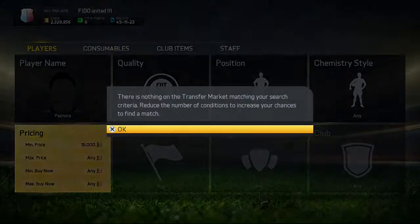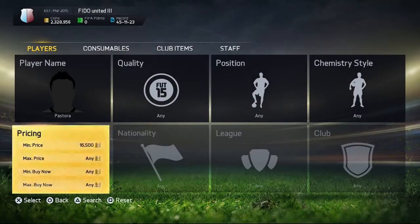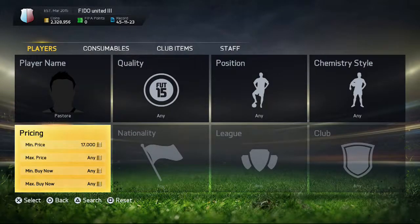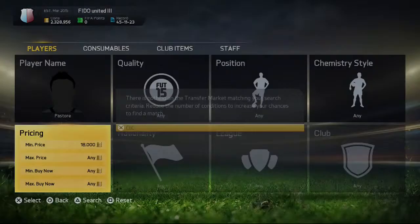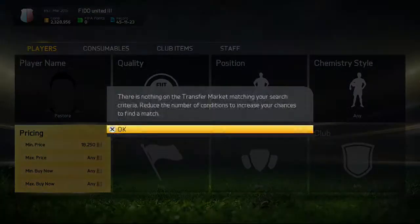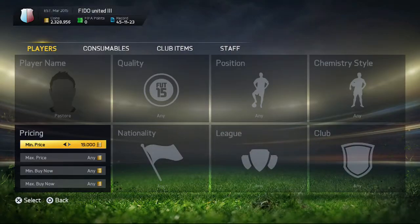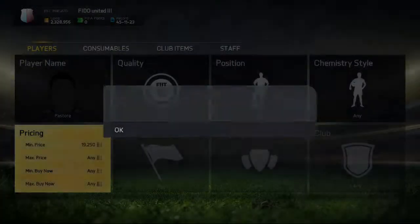If a Man of the Match card only impacts for 24 hours, why isn't it worth a lot more? The value should be higher. You're trying to get a Man of the Match Tiago — that's like a 79 or 80-rated card — and you gotta go through all this crap just to get him, and the stats aren't even that good. He's a Man of the Match card and still not even a top 10 midfielder in the game. It's ridiculous.